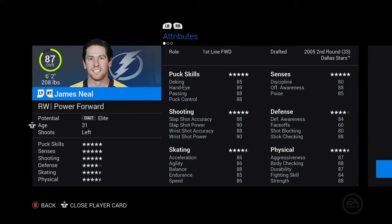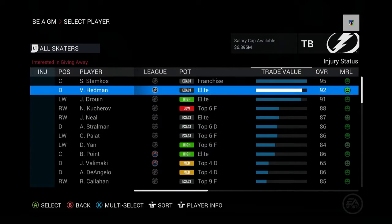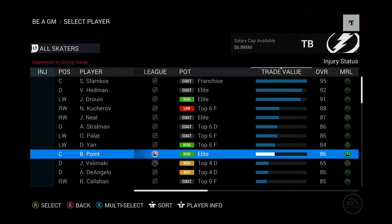Here are all of his stats — he is an 87 overall, so he did pop back up a little bit. Not the 88 we thought he might be, but 87 is not too bad, and he is on the Bolts. Let me look at the Bolts real quick — wow, a lot of really good players on this team. They're gonna be a contender this year for sure.